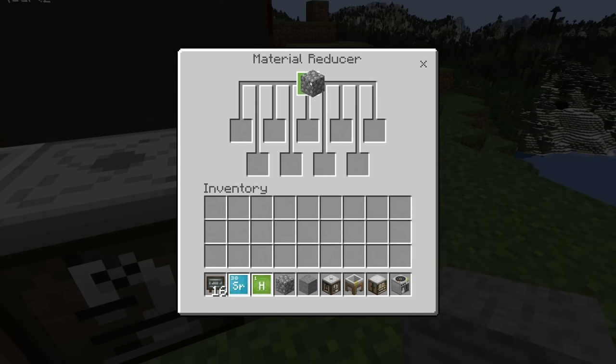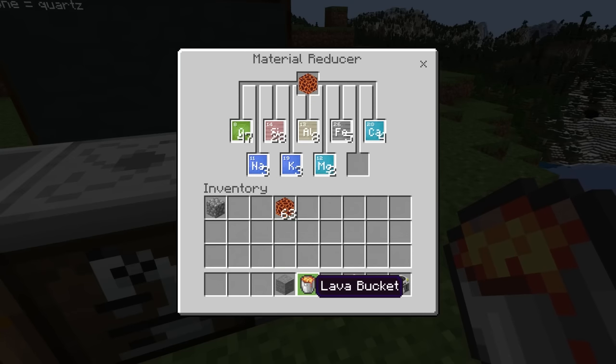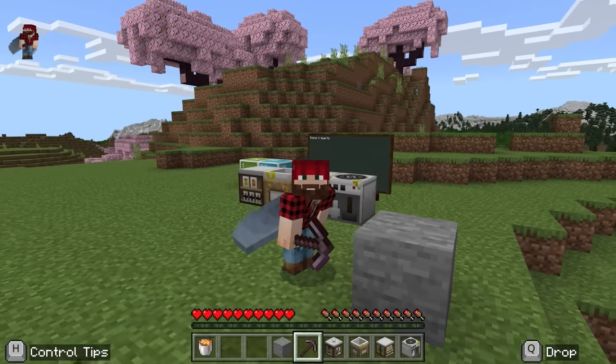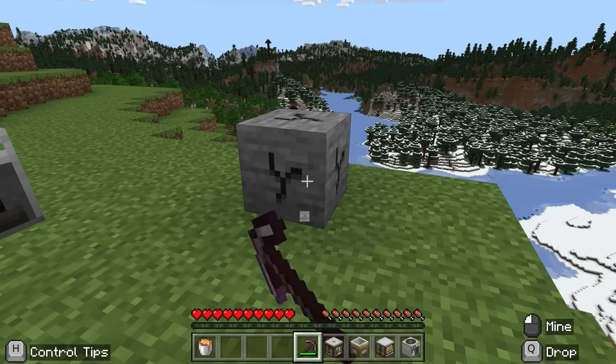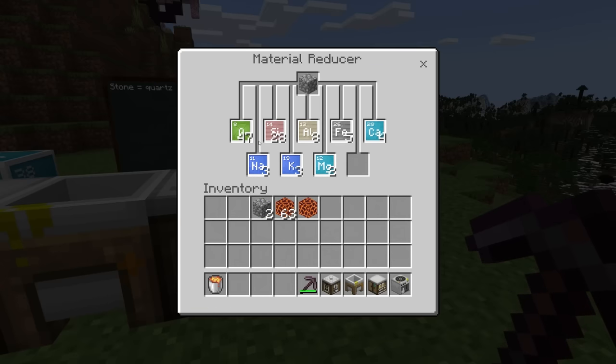So cobblestone is just quartz too then, right? Nope. You get a lot more elements — actually the same elements if you look at magma or lava. Okay, so cobblestone comes from lava in the game, so I can justify why they made that choice. I disagree, but I understand. Two elements versus eight elements.